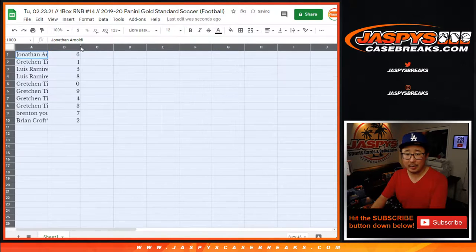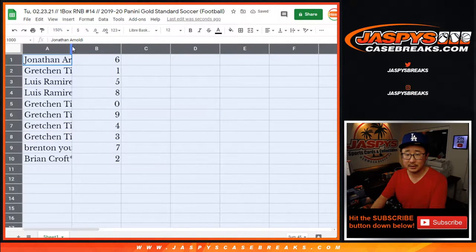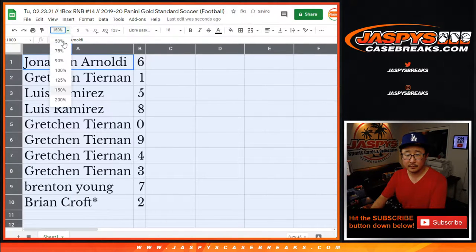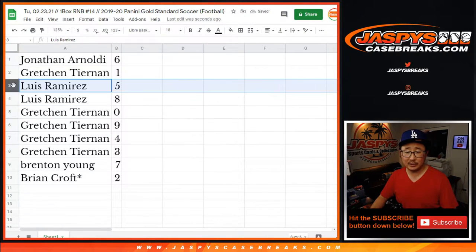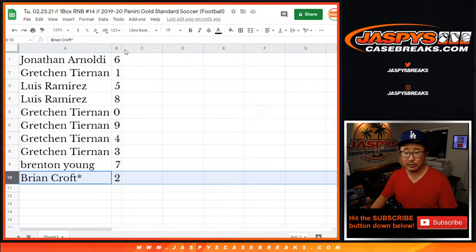Remember, zero gets any and all redemptions, including one-of-one redemptions, which is a pretty rare occurrence. And one, of course, still gets liable. It's a moot point because Gretchen, you have both zero and one. Jonathan with six, Luis with five and eight, Gretchen with zero, nine, four, and three. Brenton with seven, Brian with two.